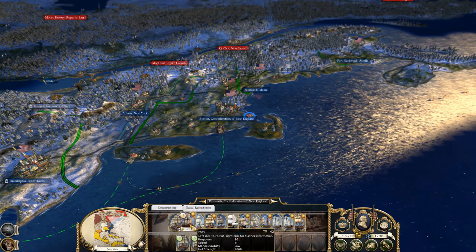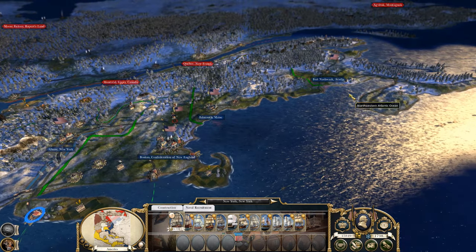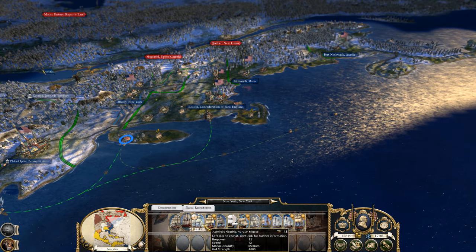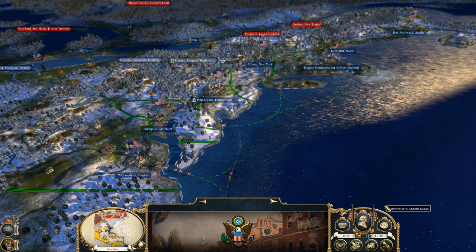Maybe we can get a trade attack fleet — 40 guns. Maybe I can send a couple of 110-gun ships as well to get that trade node. That is definitely what we're going to have to do. 40 gun, 54 gun, and I believe we will just end the turn.